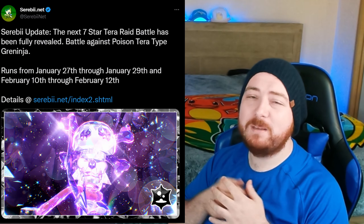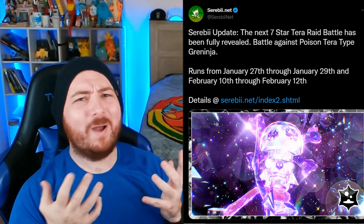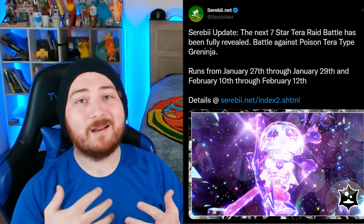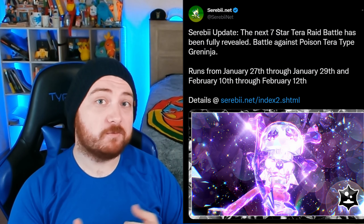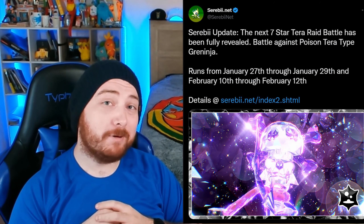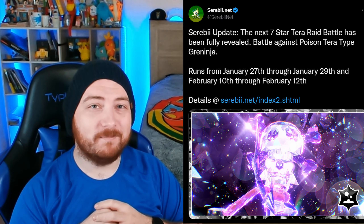The next 7-star Tera raid is going to be Greninja. Big Boy is going to have a Poison Tera type as well. When is the raid going to occur? It's going to start on the 27th of January and run through to the 29th of January for its first run. Then it's going to be a little bit of a pre-Valentine's Day special, going from Feb 10th to Feb 12th for the second run.